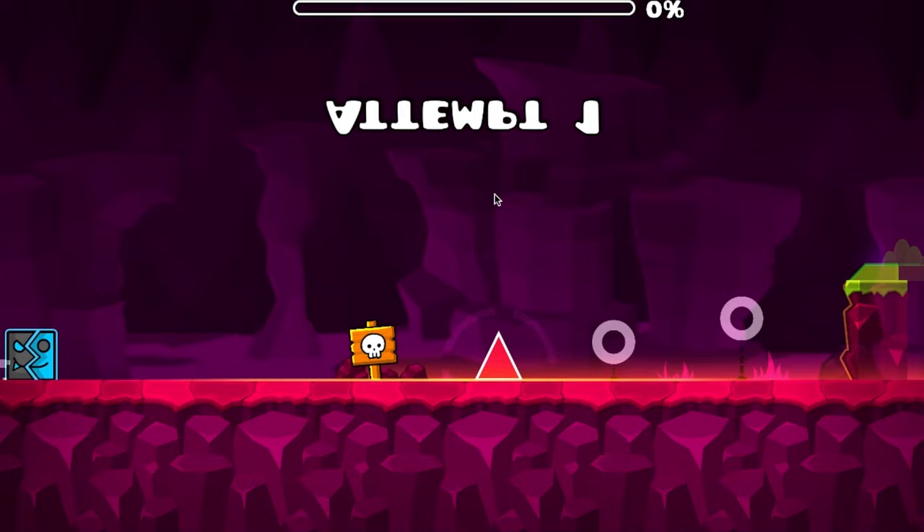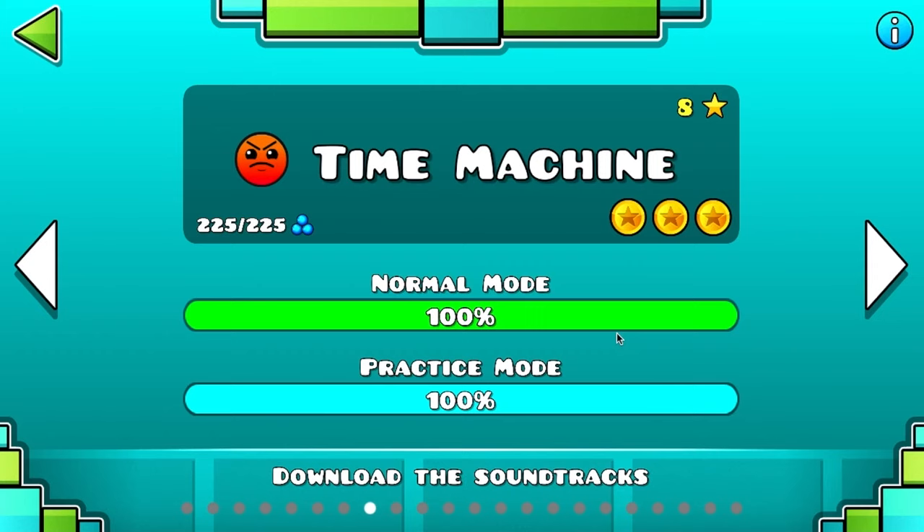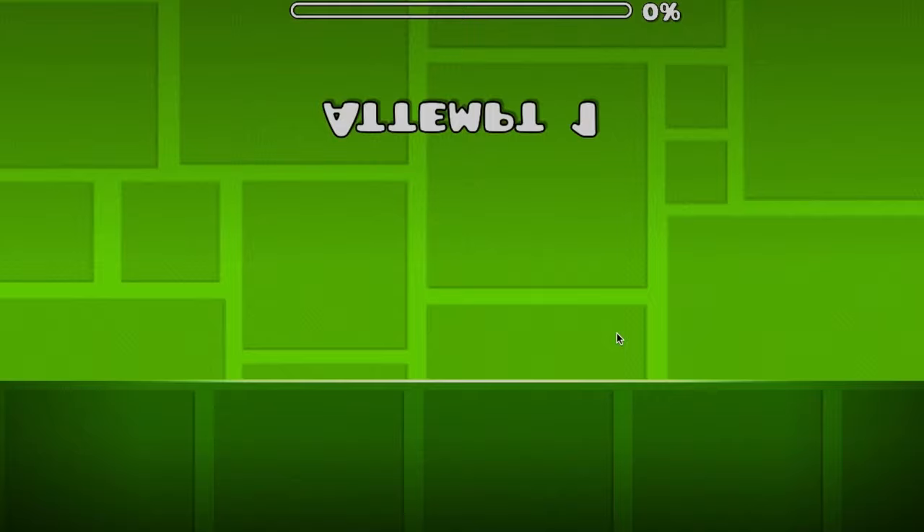Fingerdash is also an easy 12-star level like Theory of Everything. Fingerdash is fairly slow and only has a few fast parts. If you play this level a lot, you get used to the spider parts and it becomes really easy.